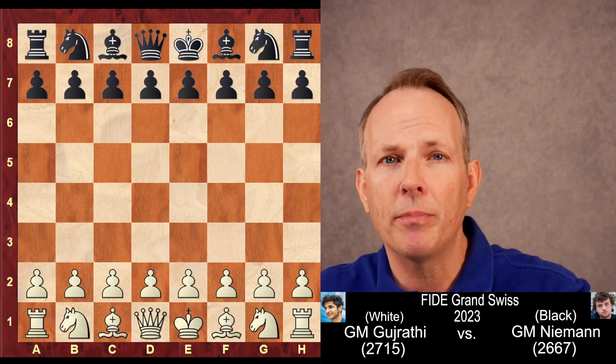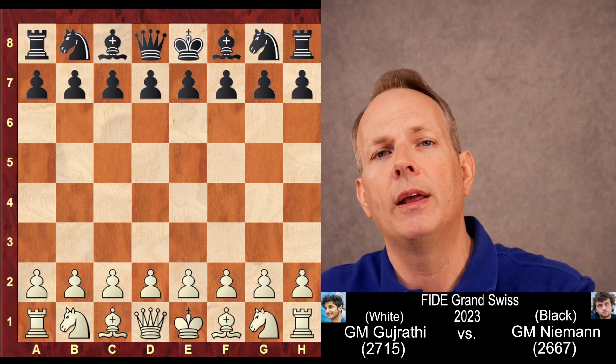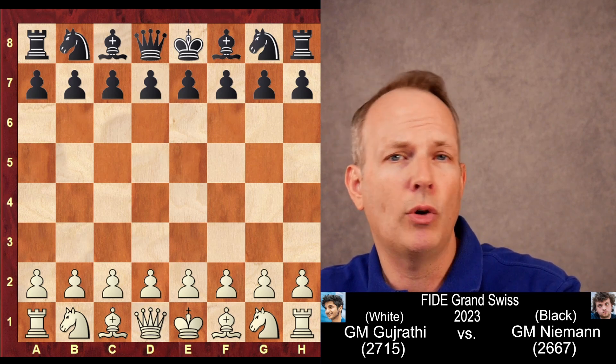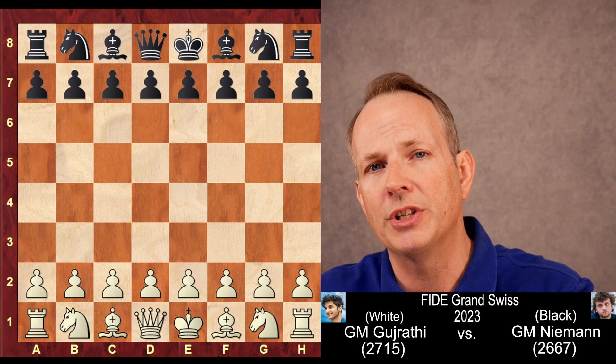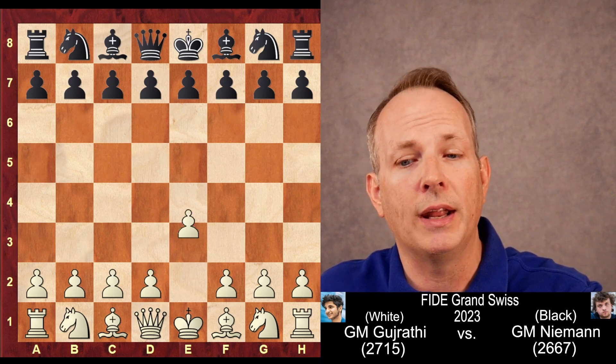The game we're going to look at today was from the FIDE Grand Swiss. His opponent, the American Hans Niemann, who had a decent tournament himself. And in this game, Vidit has the white pieces. Hans Niemann has black. Let us jump right in.